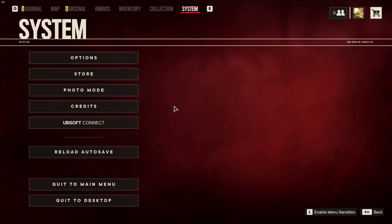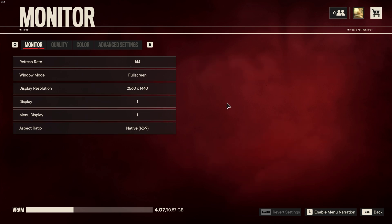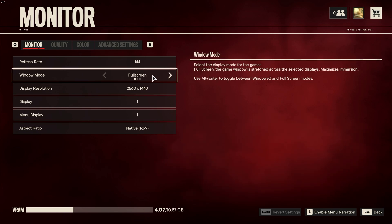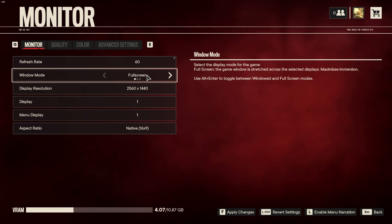Let's open up the options and start on the video tab, where you'll find most of the settings. On the monitor tab, the refresh rate should match the refresh rate of your screen, and so should the display resolution. Changing the display resolution to something not native to your screen will probably cause the game to be completely blurry. Set windowed mode to full screen instead of windowed or borderless — if you want the absolute best FPS, make sure windowed mode is set to full screen.